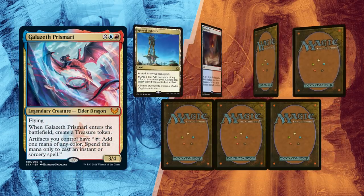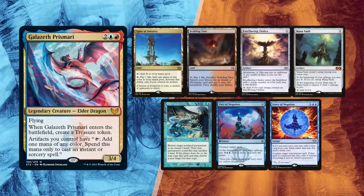This time Baal won the die roll and he kept his first 7: Spire of Industry and Scalding Tarn for lands, with Everflowing Chalice and a Mana Vault for ramp. Chain of Vapor is good interaction versus Worldgorger at least, while Force of Negation and Pact of Negation can help police the table and maybe defend a potential attempt at winning.